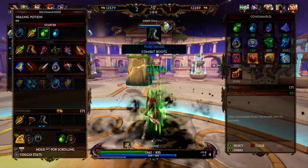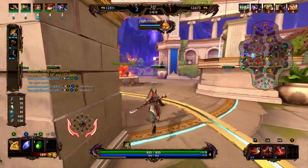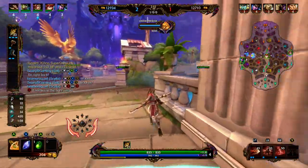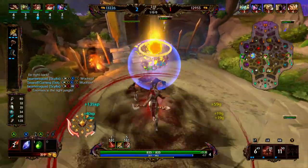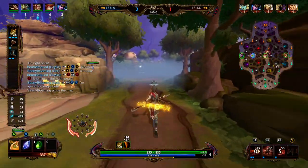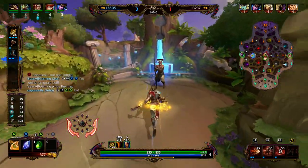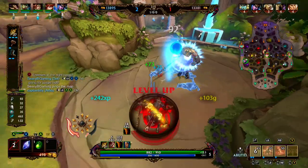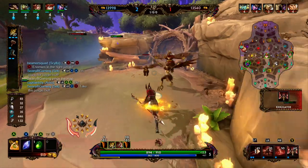We buy the tier 2 boots, pick up a health potion, and head to speed buff. Looking at our team comp — our team has a terrible team comp. We have a Loki support and an Anubis carry, so in the late game we're not going to have a hunter, which is really going to hurt us. The Loki support, whether you like it or not, does not have the same level of CC as many other guardians who would typically play support. So we might struggle in the late game.